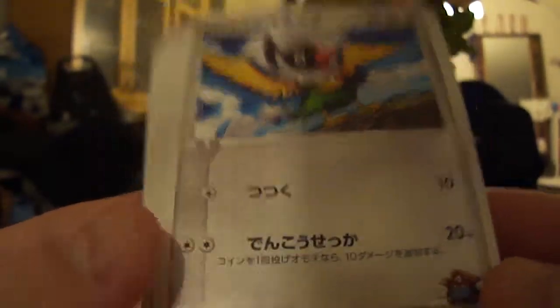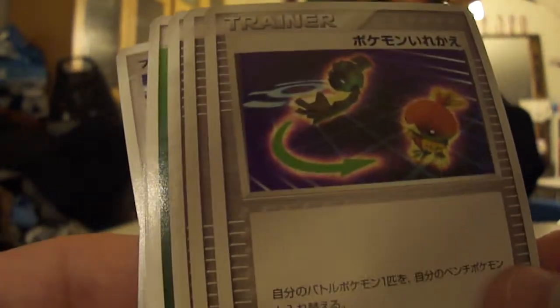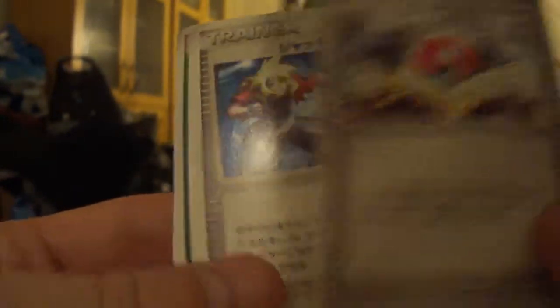Next up is Phantom's Togepi. This was seen in the movie - he held it on his shoulder. This one here is probably Energy Store, and some Energy Surge. Potion trainer, Switch trainer - which has a little dude and a torch again, very nice. And this must be Pokeball, and this one must be Jackie's Capture.